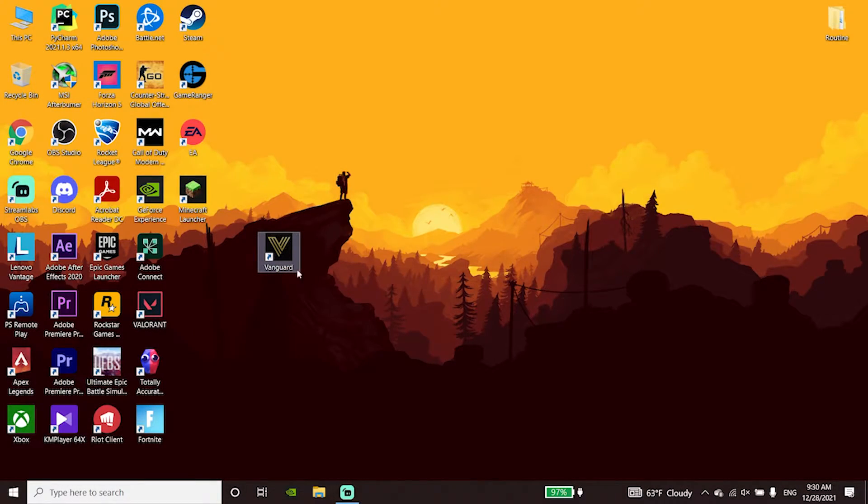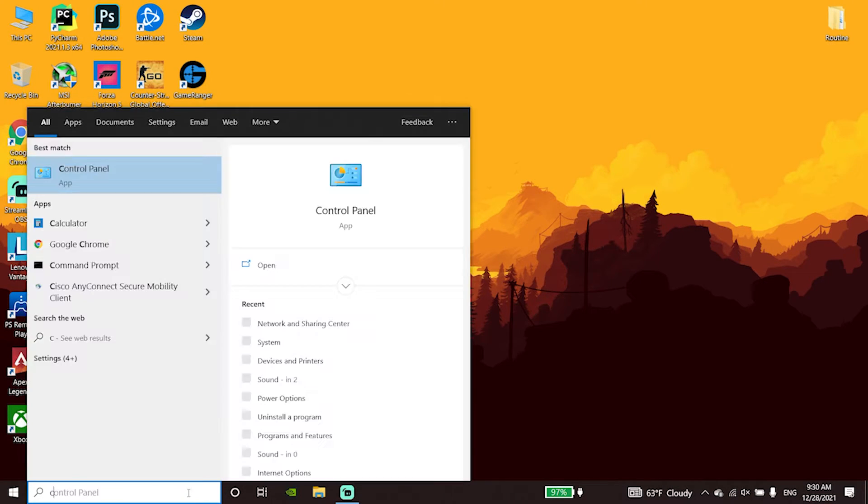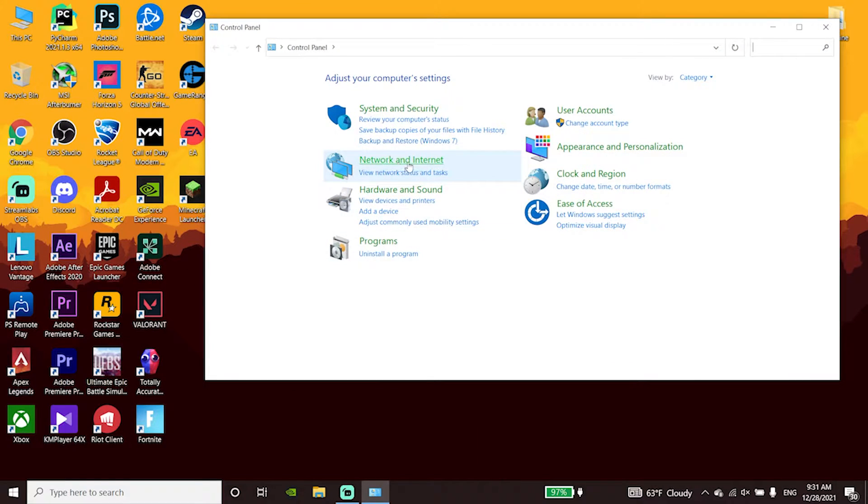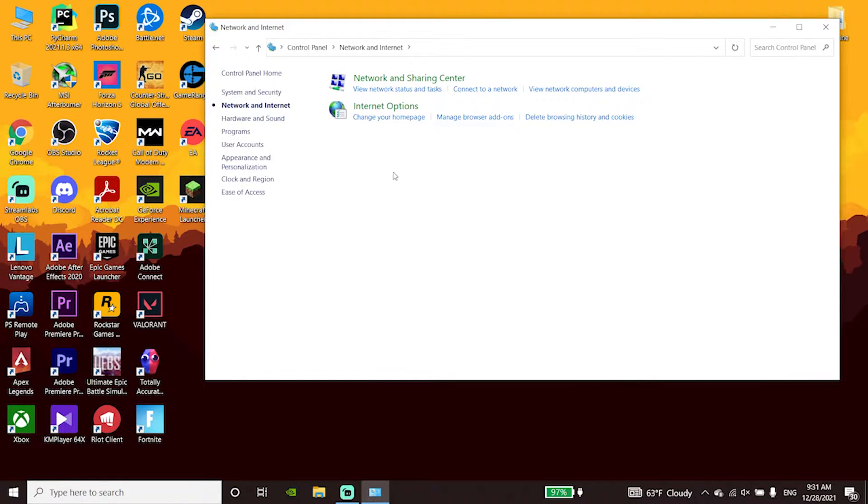To fix connection issues when playing Call of Duty Vanguard, first go to your desktop and type 'Control Panel' in the search bar. Go ahead and open up Control Panel, then click on Network and Internet, and then click on Network and Sharing Center.